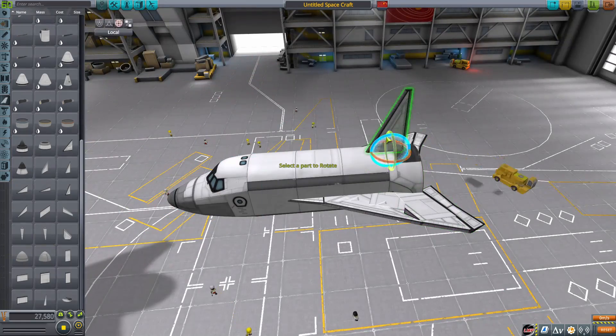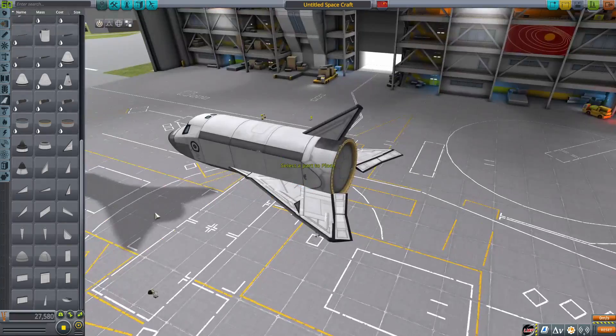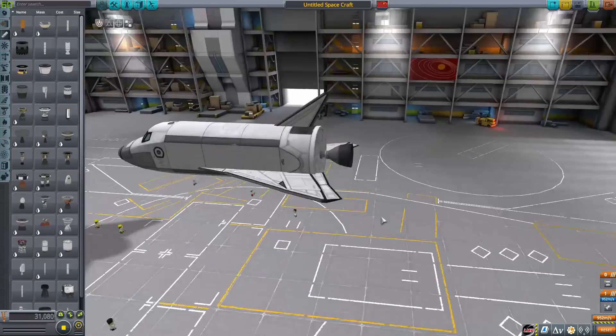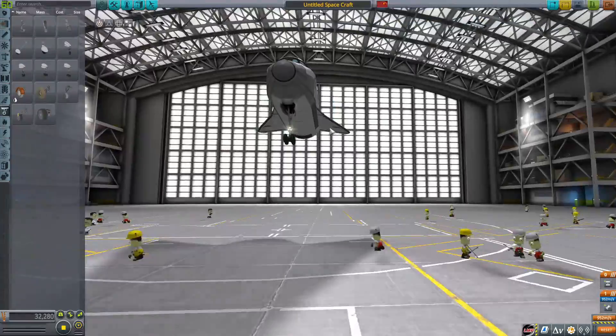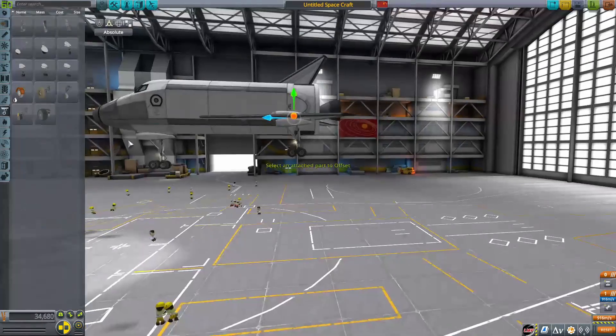This thing was intended, I believe, to be a resupply vehicle to the MKBS station — which was never built, obviously. The SSTO was in theory able to carry 90 tons to orbit, although that seems incredibly optimistic. A lot of things about this design seem incredibly optimistic.